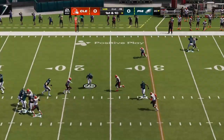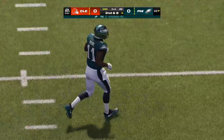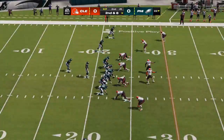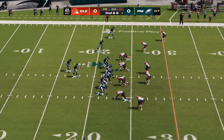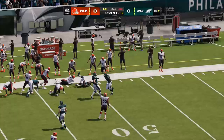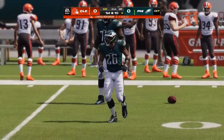Throwing from the gun, it's Hurts. Man open left side is Brown, and he is brought down at the 22 after a gain of two — brings up second down. They'll set up the screen to Barkley — room here to run! And they work this well upfield across the 45. The Eagles going to take the first of their timeouts as they'll stop it with just over a minute to go before halftime.